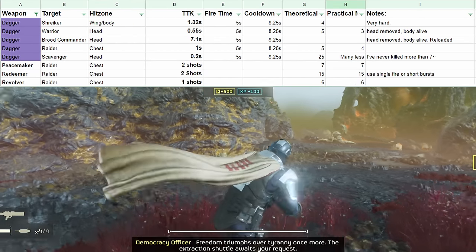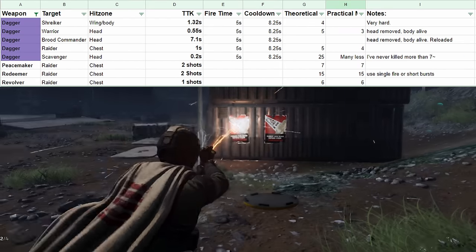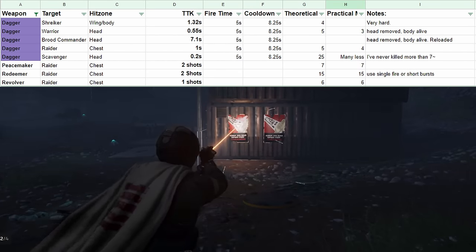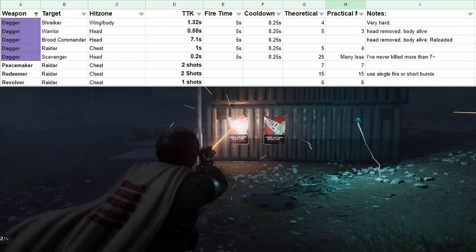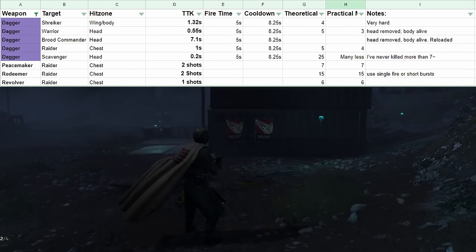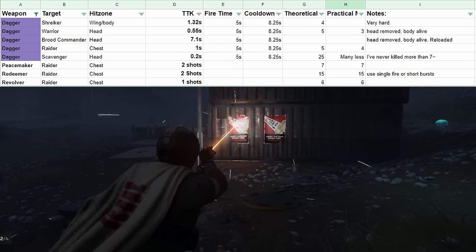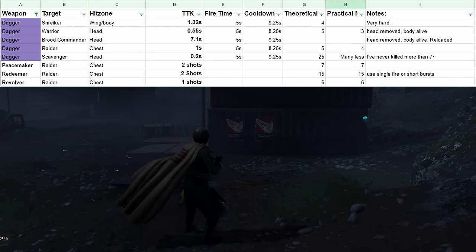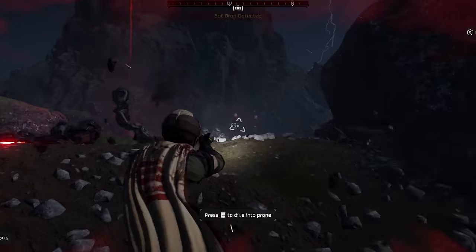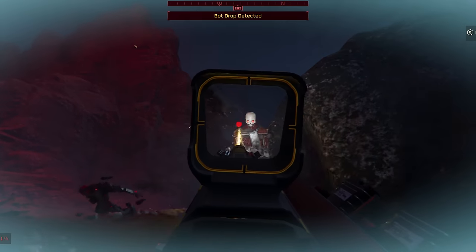These time-to-kill values are only going to be relevant relative to the other laser weapons. What I really want to direct your attention to is the theoretical and practical maximums in columns G and H. Comparing these to the Peacemaker, Revolver, and Redeemer gives some interesting results. I estimated time-to-kill versus fire time for laser weapons, and shots-to-kill against these targets for projectile weapons, giving you the theoretical maximum number of targets you can kill from one magazine or heatsink. For the Peacemaker and Redeemer, it takes two shots to a raider's chest to kill it, whereas it takes roughly one second for a raider to die to the dagger — giving a theoretical maximum of five raiders per heatsink. The Peacemaker's theoretical maximum is seven.